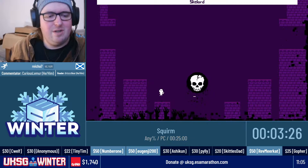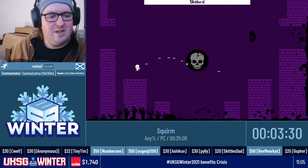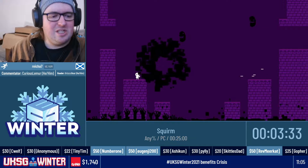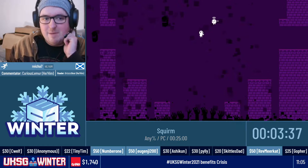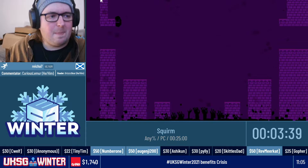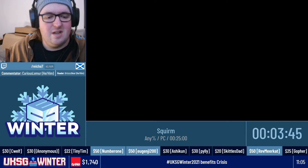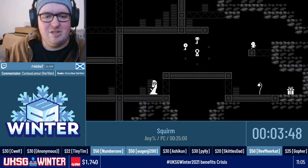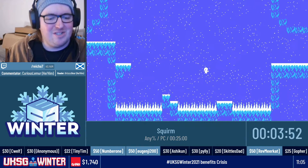Coming up to the second boss now — Skellord, who is one of my least favourite bosses. I think they've made him easier in this update because he dies a lot quicker than he used to. That's key number two. Maybe you've just got really good at doing the double tap timing — it's such a pain because your hands are all over the place during it.